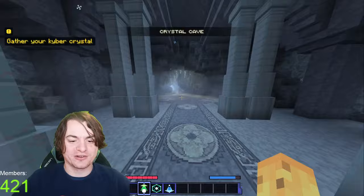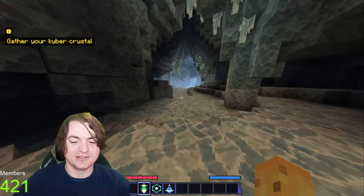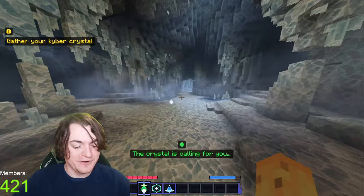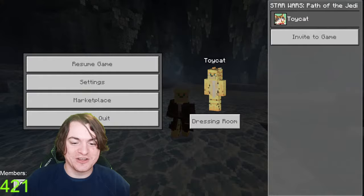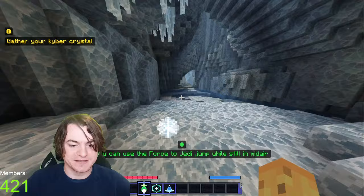Also, you can double jump, but it uses up your force meter — your magic bar — whatever it is. My crystal is calling for me. Very interesting stuff. As you — oh, look at this! They put an outfit on me! Just to clarify, this is not my skin. They put the little — that's so fun. That's so stupid, but yet so fun. The camera command in Bedrock is pretty insane.